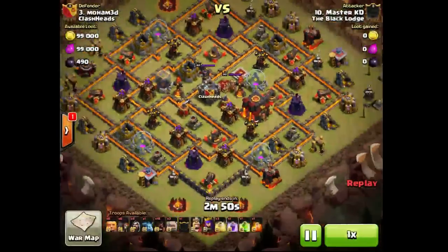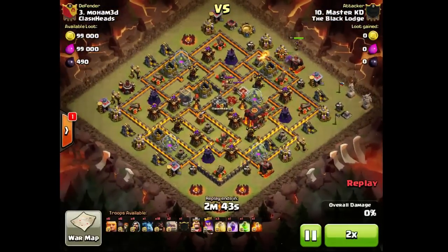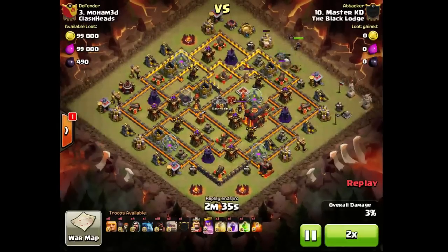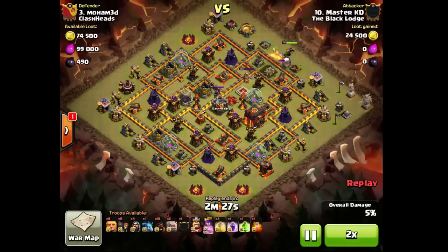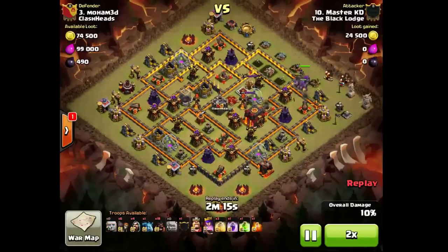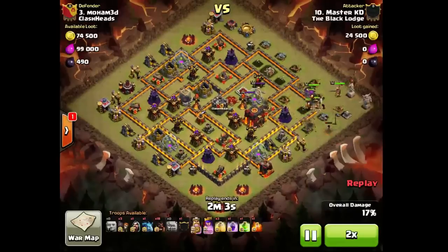We got Master KD on Mohammed — foxy hogs with some touch of giants. You can see the entry point here: he will send his queen walking in one direction, he shocks from another direction, and his CC kill squad will be sent towards the middle.